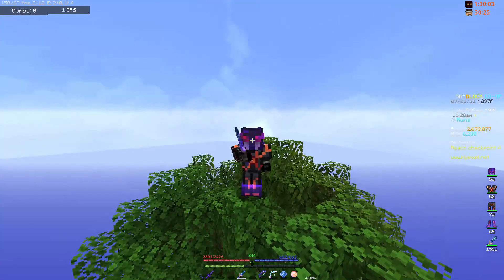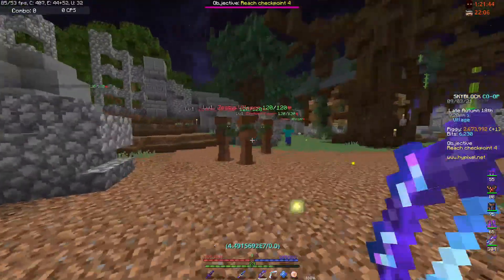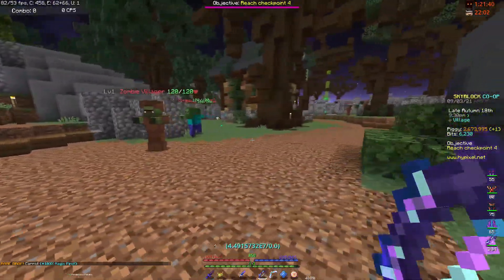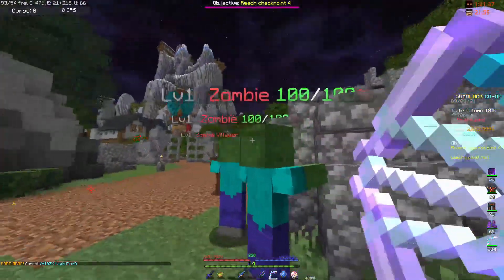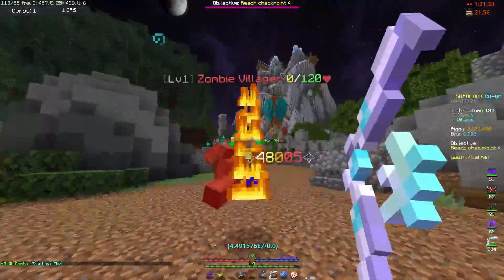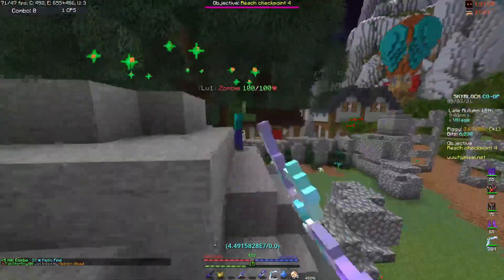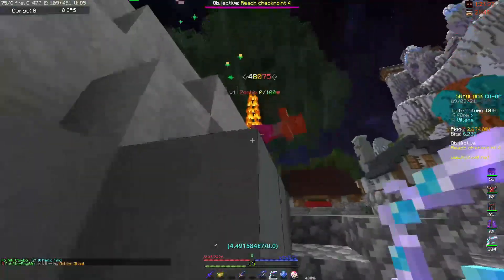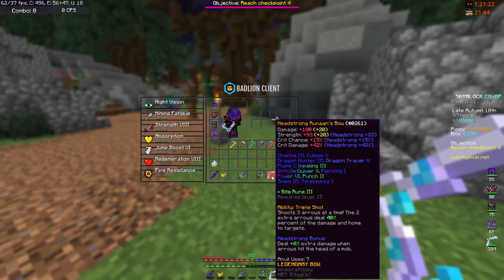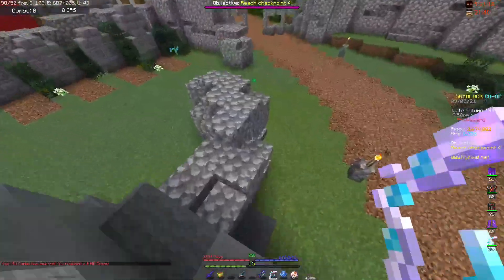Now let's get into the damage comparison. The Juju Shortbow deals around 150,000 damage, maybe slightly more. The Runin's bow deals around 47,000 damage. The side arrows of the Runin's bow deal around 18,800 each, which adds an additional 35,000 or so in damage — maybe a bit less.